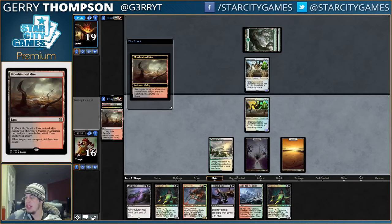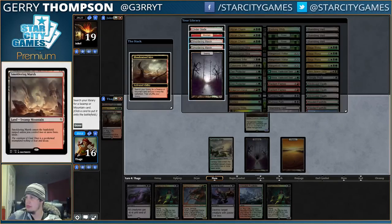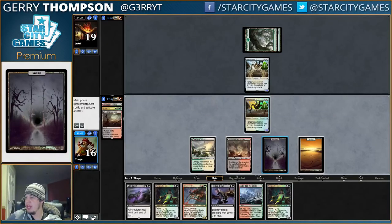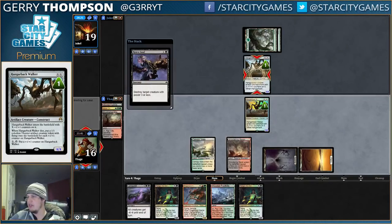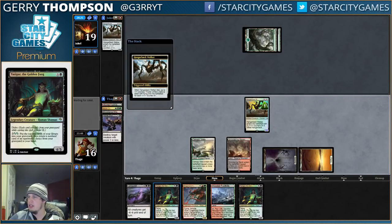We're playing against Eldrazi Ramp — what's going on here? So we want a black-red land, I guess. Foothills gets basically all the lands in our deck, so let's bust up this Bloodstained Mire.